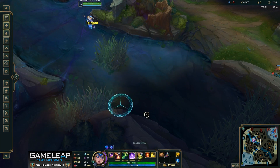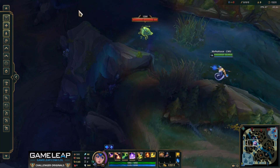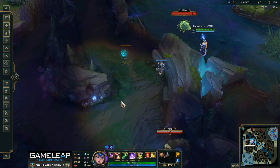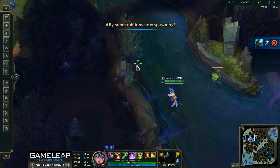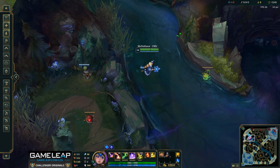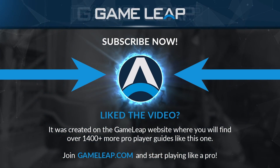For red side, it's a very similar idea. You can ward over the wall just like this. You can also ward over the wall here if you want to see them going through the ramp area. Another good option is to ward this area of the map because enemies can always use a blast cone and walk to the left if the jungler wants to try to steal baron.